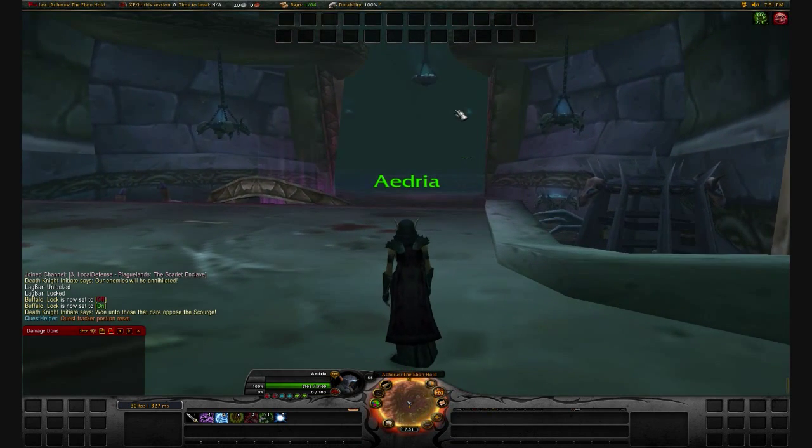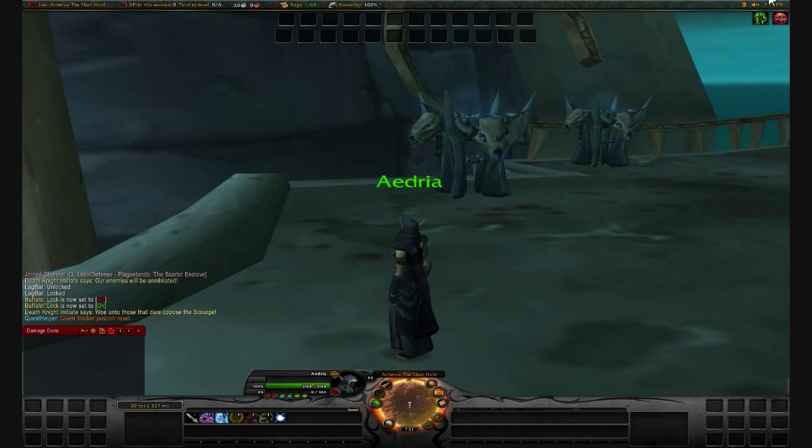So yeah, it's pretty straightforward. I don't think I really have anything else to set up. Let me see here. Quest helper — lag — no, I don't need a quest helper. Lagbar check. Bartender check. Buffalo check. Spartan UI — I don't need to mess with it. Titan panel — don't need to mess with it. Recount — done. Sexy map — done. XTO level — done. So now it is down to nothing. Absolutely nothing.